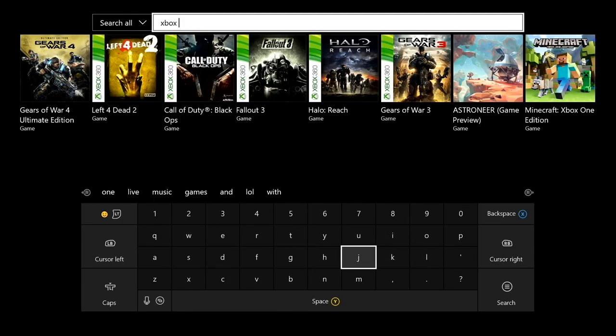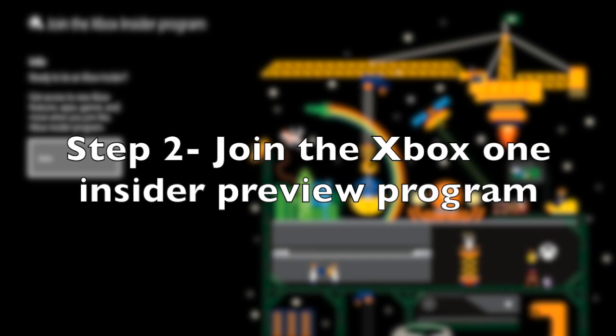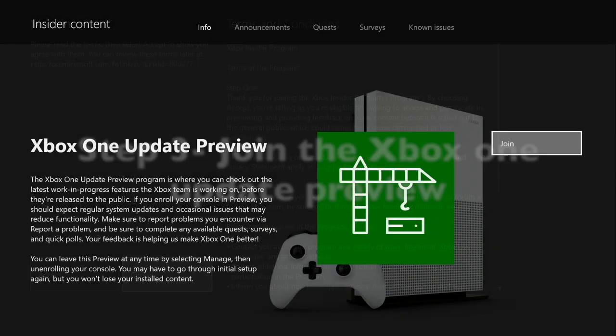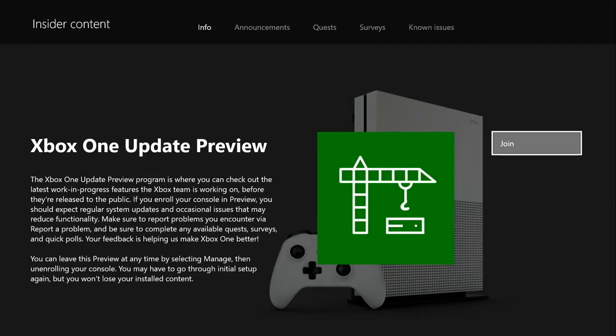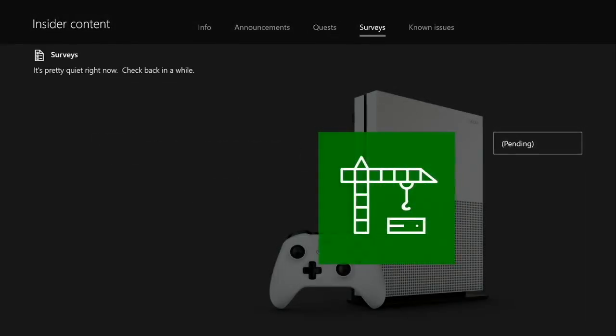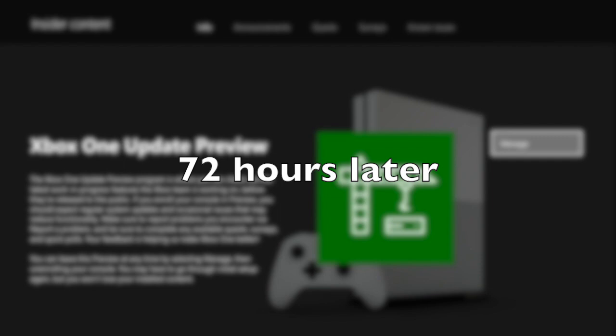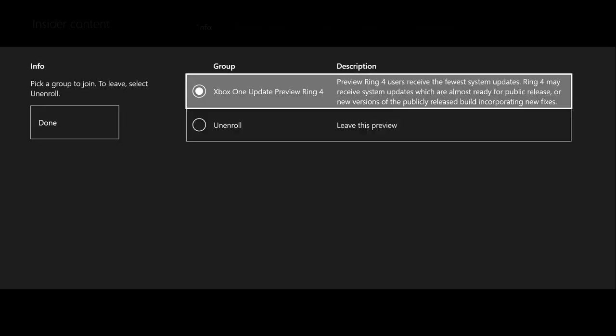Step one: download the Xbox One Insider Hub. Step two: join the Xbox Insider Hub. Then it says 'Xbox One Update Preview' — press Join, then press Accept. Then you have to wait 72 hours. Once 72 hours is done, you can see what ring you are in and then select the ring you want to join. We're going to start with preview ring four, or the new one called Omega.